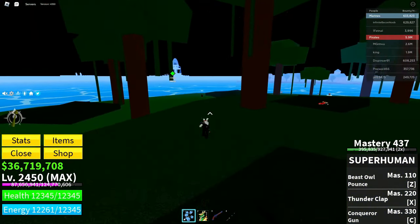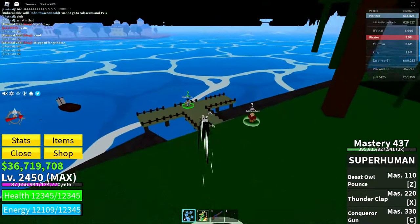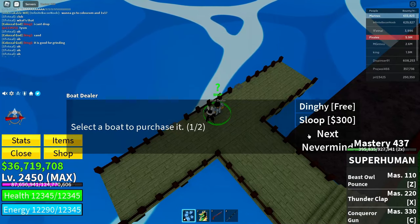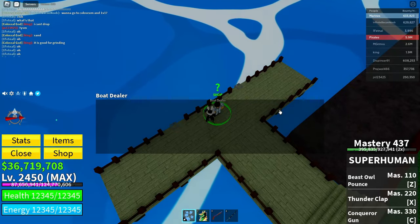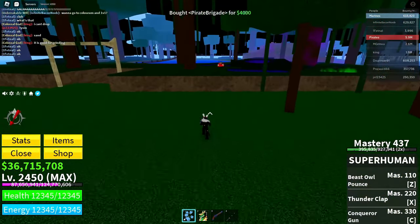After you do that, go ahead and go over to the boat guy. Change your boat to the most expensive one available in your boat options. Get the most expensive boat that you have, just like that.